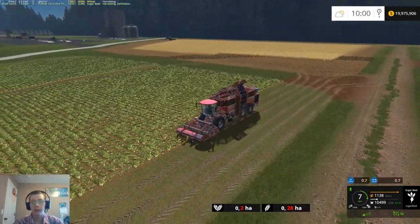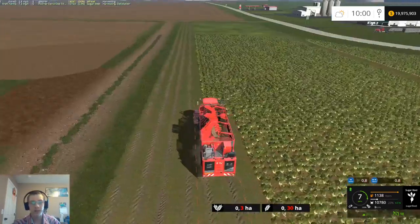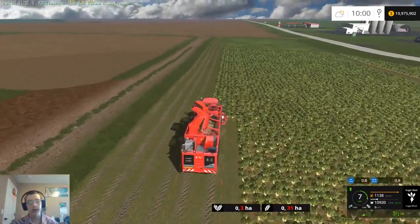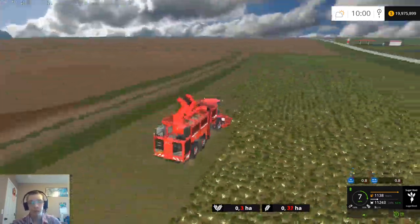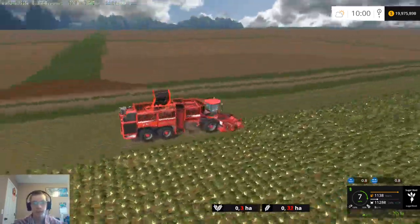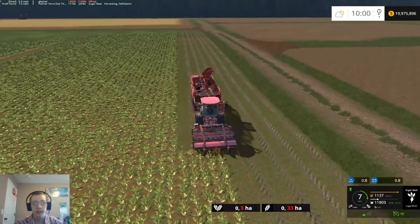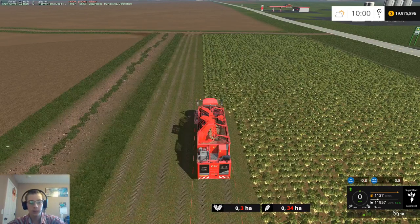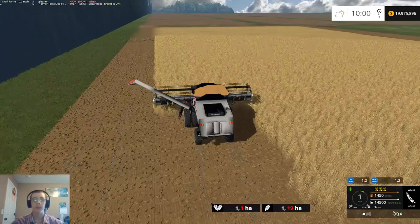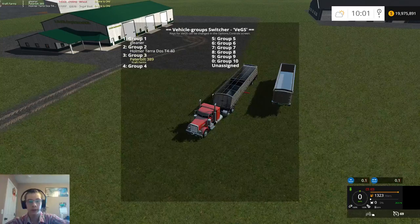Obviously the way that I'm harvesting right now is not how I'll harvest when the map is finished because there will be fence around everything. What I've decided with the fencing is I'm going to go through and add every single field in, then go back and fence all of these small fields to start with — that way I can start playing on the map. Then I can slowly put in other fences as I go.